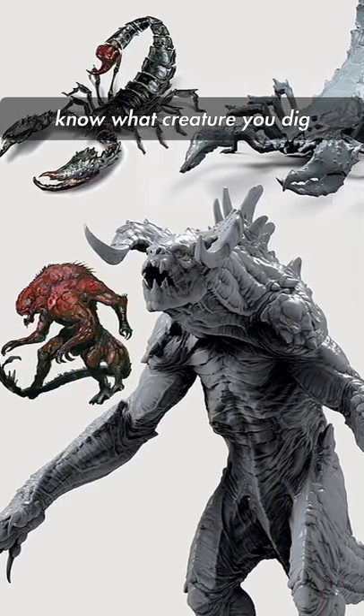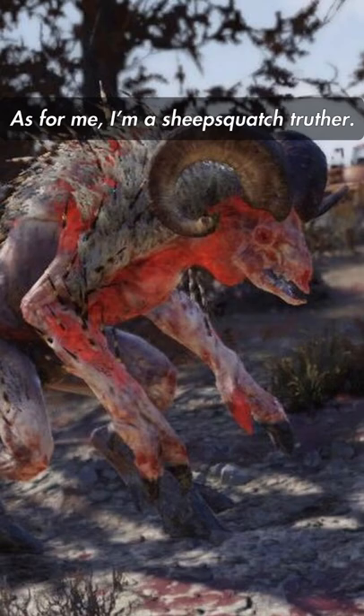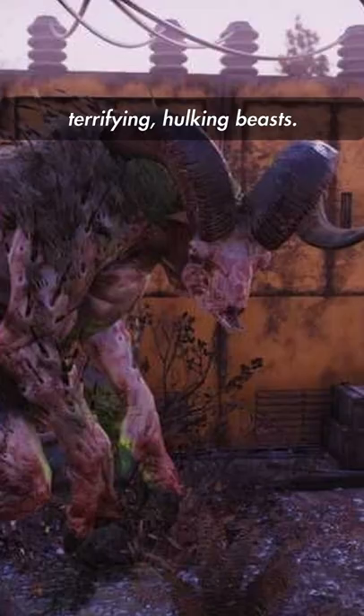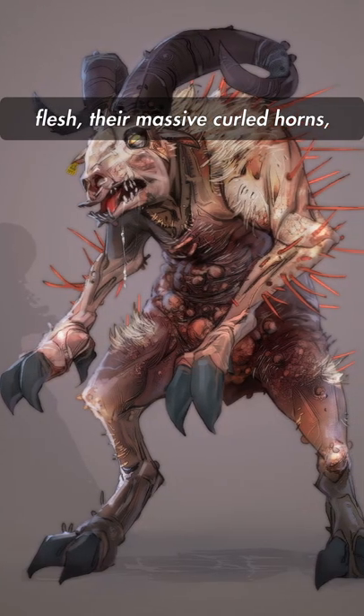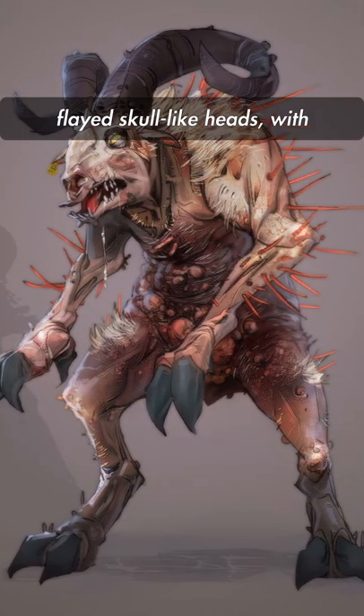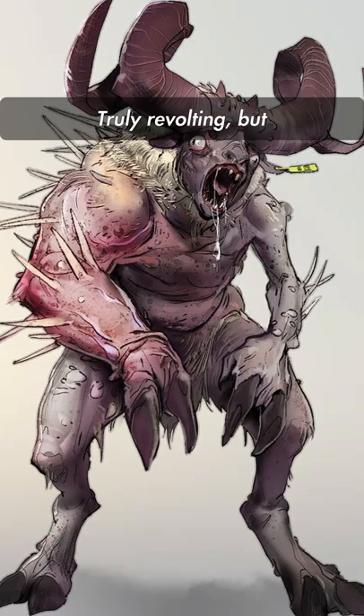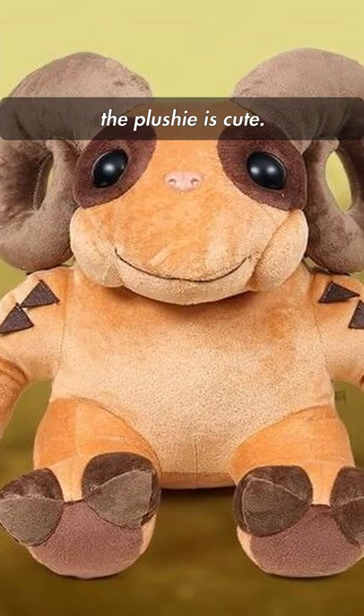Whatever it may be, I want to know what creature you dig the look and design of. As for me, I'm a sheepsquatch truther. I think Calvin Van Lowe is onto something. These things are terrifying, hulking beasts. They've got pink exposed flesh, massive curled horns, blade skull-like heads, with something that looks like porcupine needles coming out of their backs. It's truly revolting — but the plushie is cute.